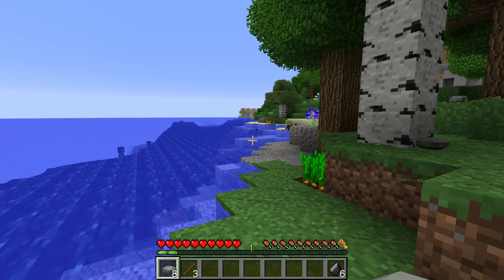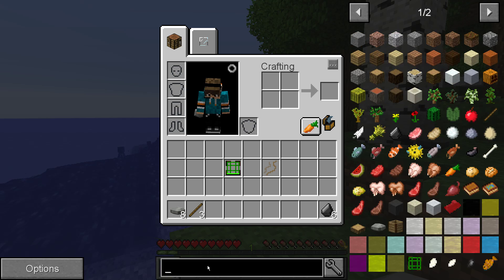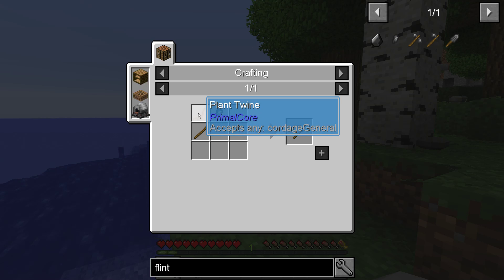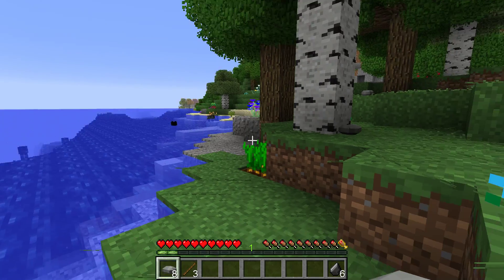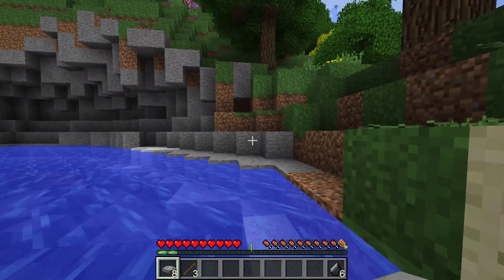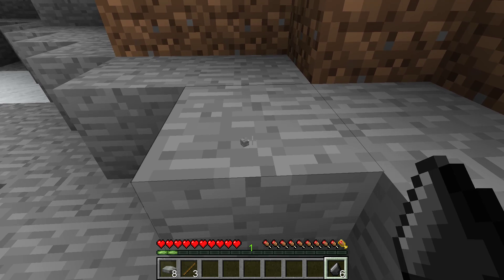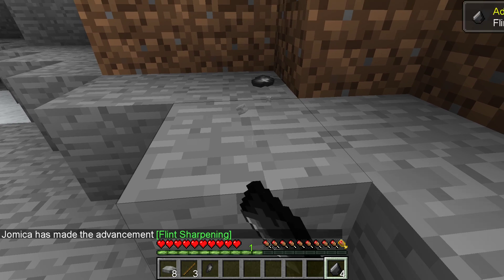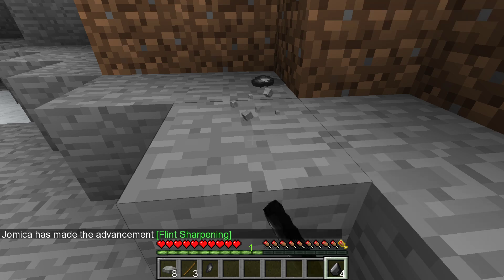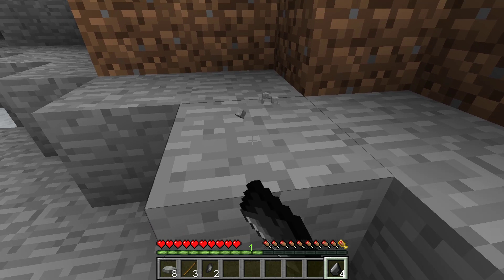The next thing we want is to craft the flint hatchet. If we check the recipe, the flint hatchet requires flaked flint, plant twine, and sticks. We already have the last two, but we need to get some flaked flint. To do that, head over to a stone and just left-click once at a time with the flint. Every once in a while the flint will either disappear or you'll get a flaked flint. Just keep hitting it and eventually you'll get everything you need — it can take a little bit.